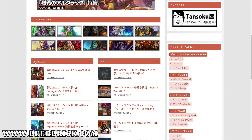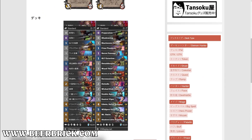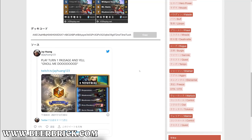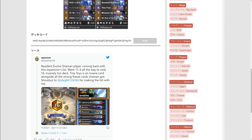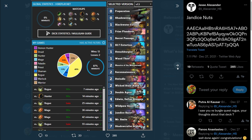Another great site to find competitive deck lists and high-legend streamer lists is beerbrick.com. Even though it's in a different language than English, you can still decipher what kind of deck it is just by looking at the cards. More importantly, it's a great resource to check almost every single day because you'll find some very interesting lists that you may not see anywhere else.